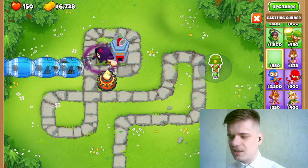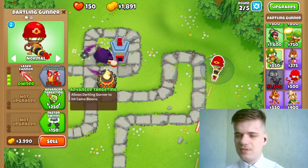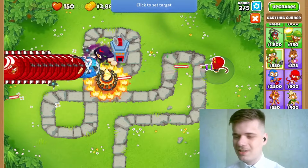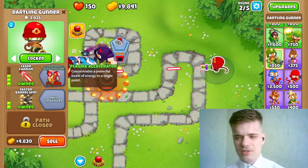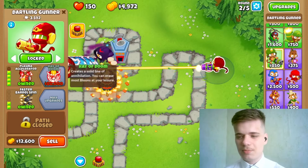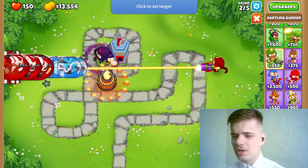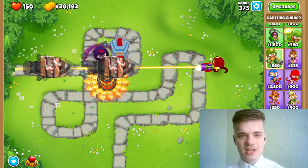Afterwards we're going to get a dartling gunner and work our way up towards a 520. However, we don't have money for it quite yet so we're going to make do with what we have. By the end of round 2 or in the middle of it you should be able to get the plasma accelerator upgrade, which will increase its DPS quite a bit. Also don't forget to lock it to the start of the path so that it will get as much DPS as it can.